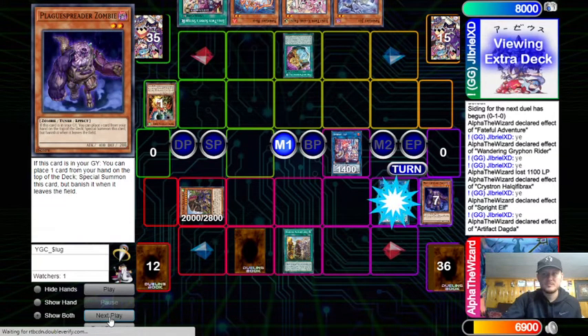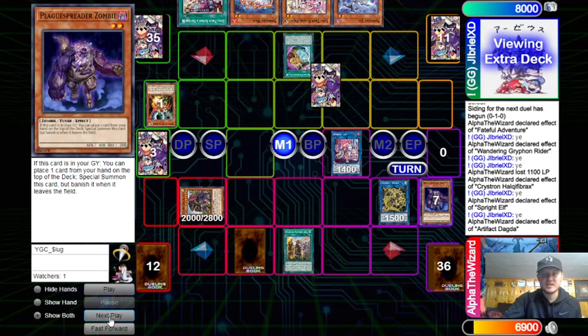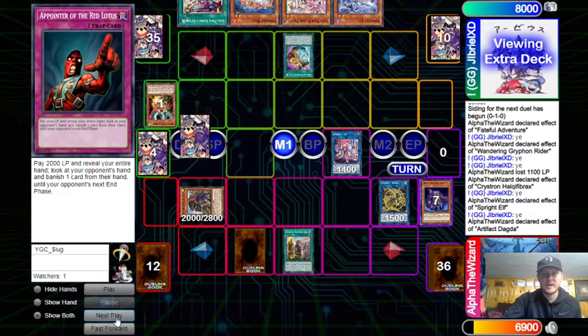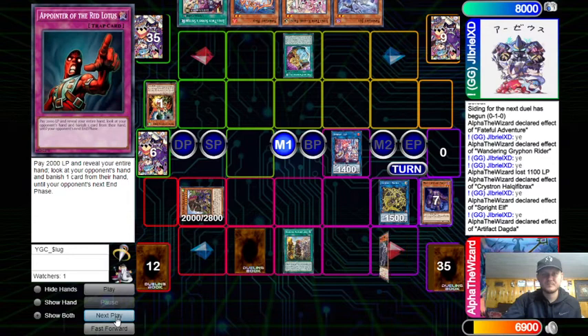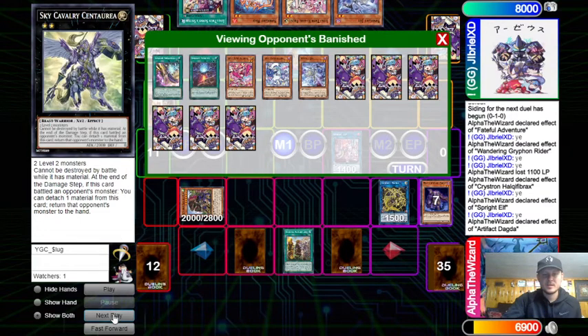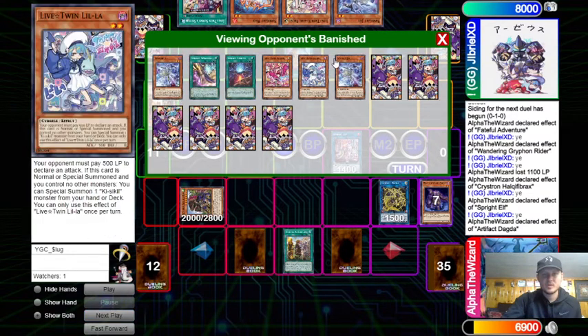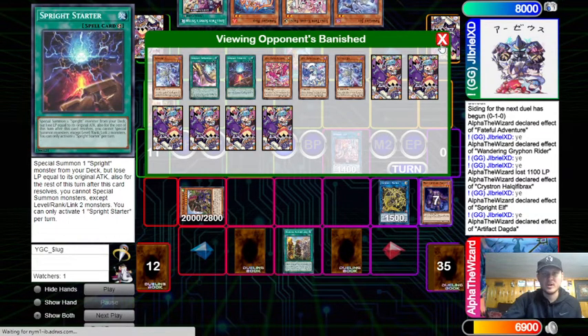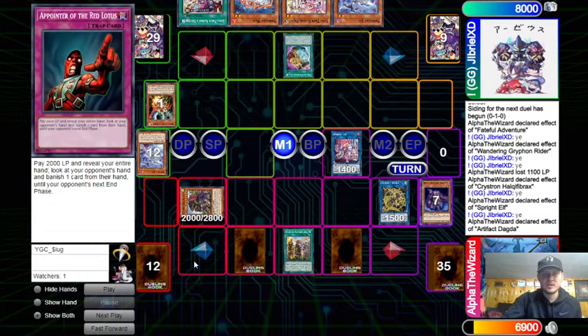We chain Dagda to this — that plays into Gamma really hard. I probably shouldn't have shotgunned Dagda; I probably should have just waited. We set Scythe, and then our opponent's hand shows two Jet, two Live Twin monsters, Smashers, and Starter — that's actually really good for them.